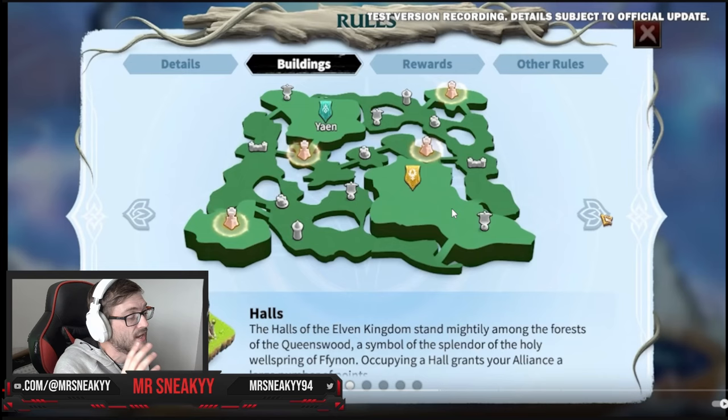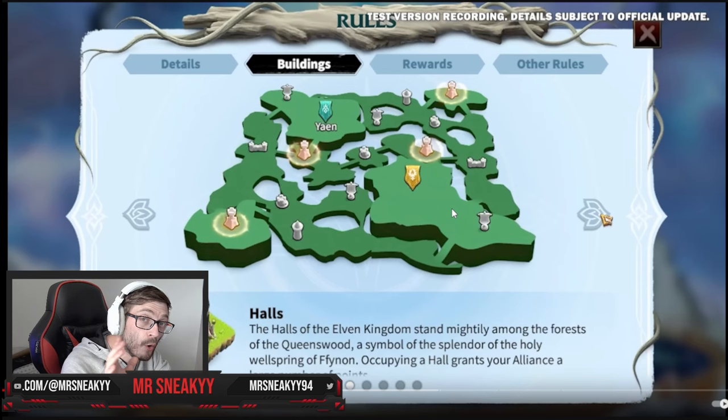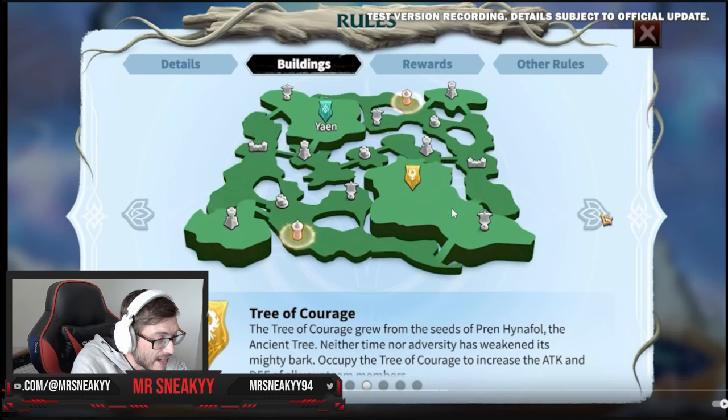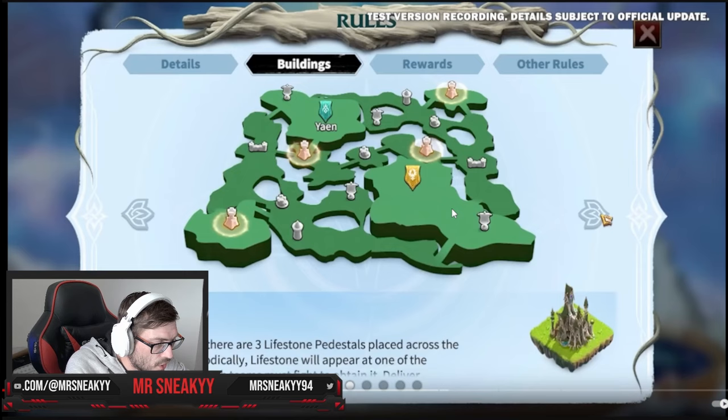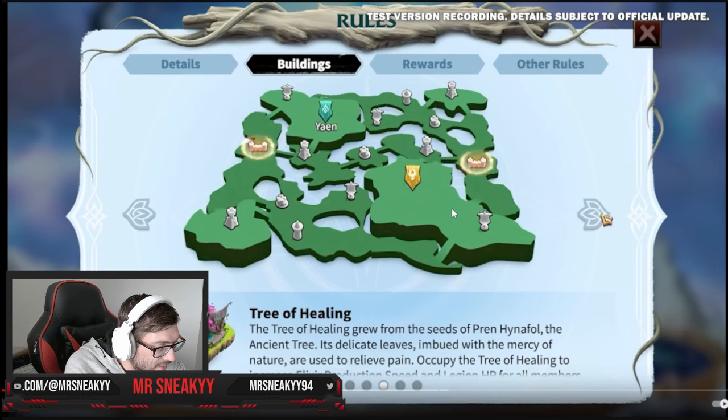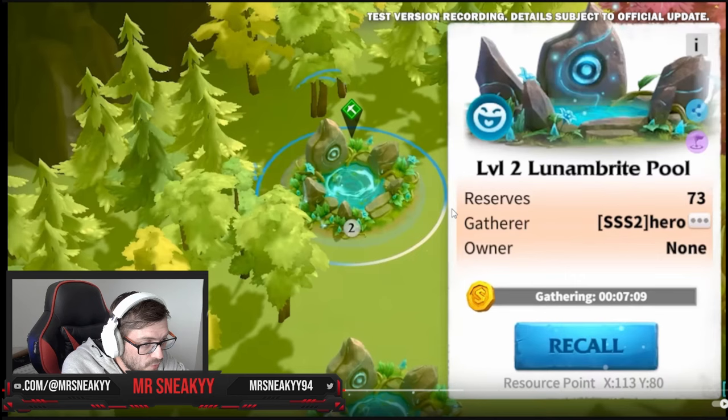You're going to be able to do it hopefully on a weekly basis or every two weeks. If you're able to hold these zones — these big massive high-ticket buildings — they give you a ton of points per hour and allow your alliance to win. You also get buffs: for example, the Tree of Courage increases the attack and defense of all your troops. The outposts allow you to travel closer into combat. The healing buildings allow you to get more healing done.